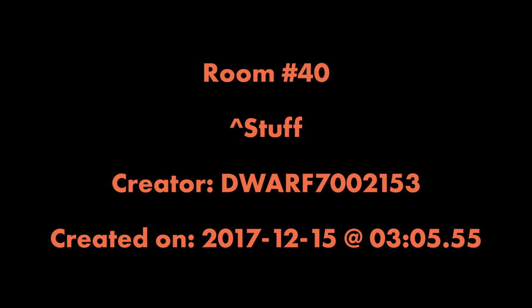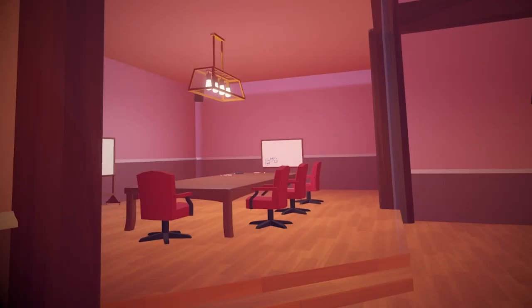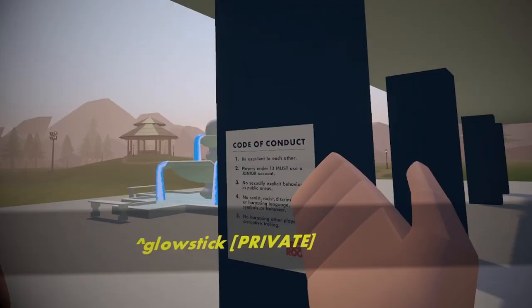Room 40: Stuff, by Dwarf7002153. The room name is so common that I actually have to make a room door to it. This is just another version of the 2017 lounge — that is it. Room 41: Glowstick, by Gree16M.